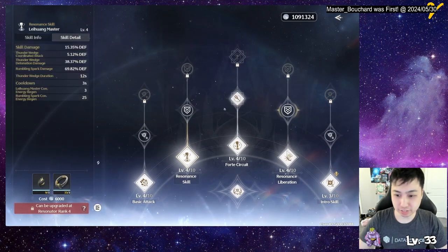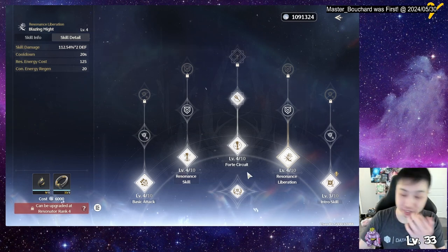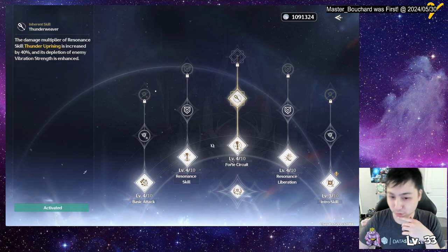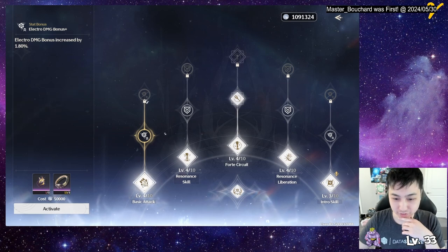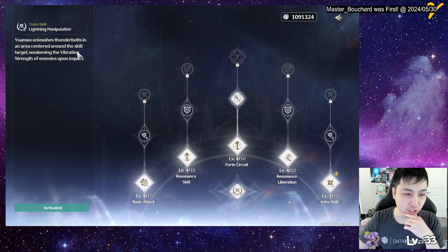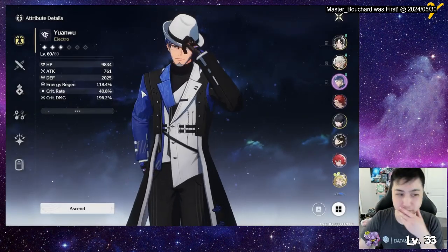As you can see, everything scales on his defense — skill damage based on defense, alt based on defense. So you want to concentrate on defense. For nodes, go for the 40 circuit obviously like most characters, then electro damage bonus, and upgrade his skills. His intro skill does extra damage, and his outro skill shreds through armor. Now let's go straight into his weapons.